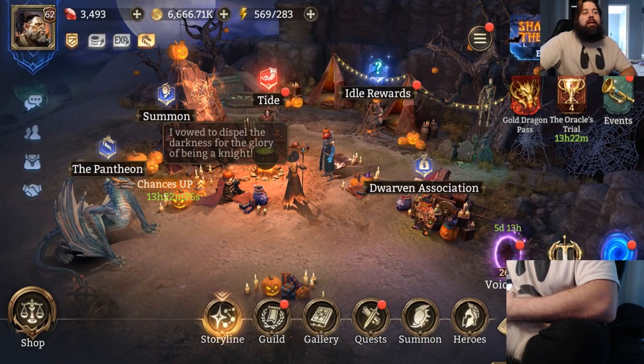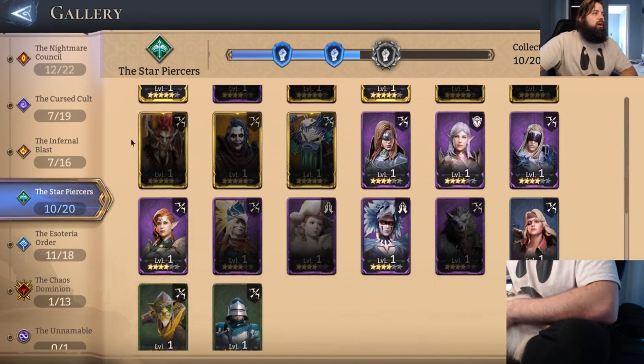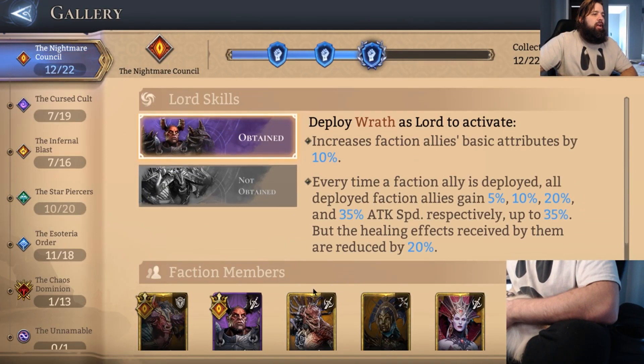Aloha, ladies and gentlemen. Welcome. My name is Sprinklebeard, and today we're going to do Evaluate the Epic, and today we are doing Diamond.